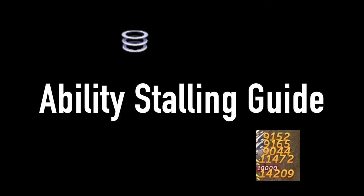So what is stalling an ability? Stalling an ability is pretty much what it sounds like. It is using an ability but not allowing it to deal damage, before then releasing it at a later point or on a different target. This leads into the two main topics: stalling the ability and then releasing the ability.